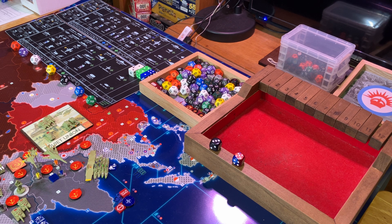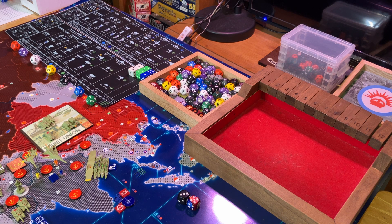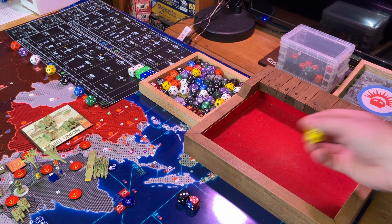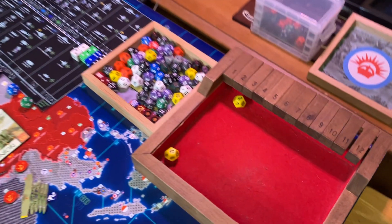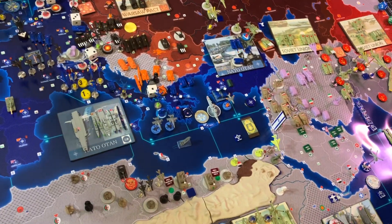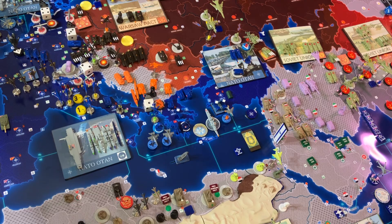Number four is the counter-terrorist operation. NATO has two fours — the naval attack bomber and the Tornado. We need a four or less. Results: eleven and two. The two does it — that will kill the terrorist. We can finally bring peace to Ireland.